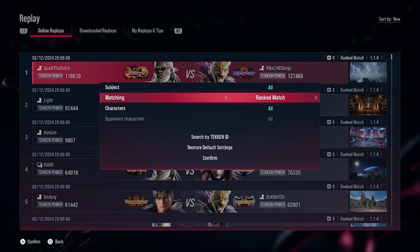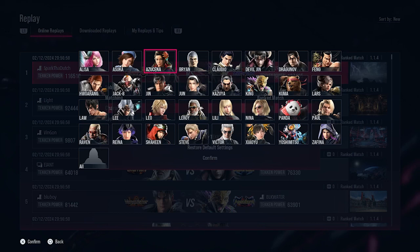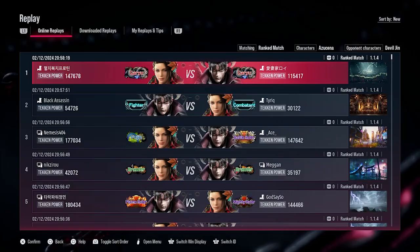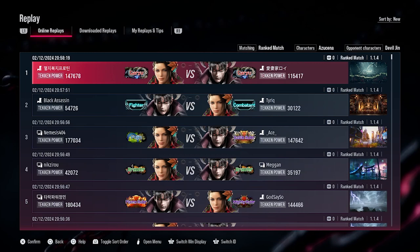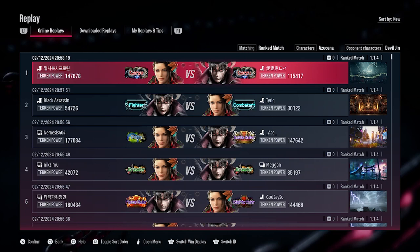Pick the character you want to train with. Then pick the opponent character you want to train against. For example, nobody knows what Devil Jin is doing online, so I'll use Devil Jin as an example. I would suggest taking matches from the middle ranks, because in the middle ranks players have the foundation knowledge to play at a certain technical level but are still likely to use certain strings and matchup-specific things that you might not see in the higher ranks.